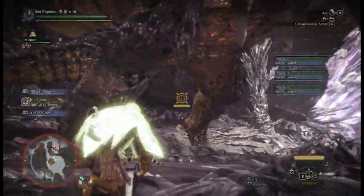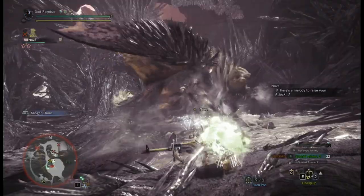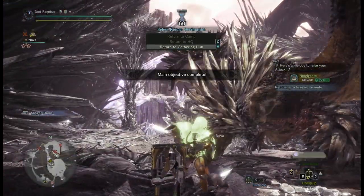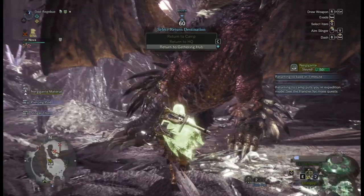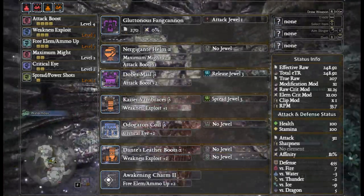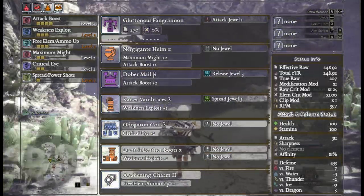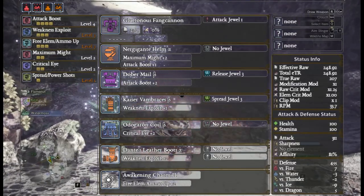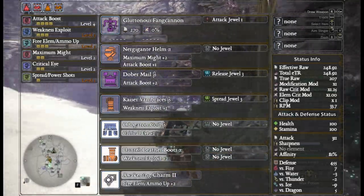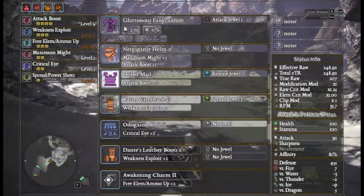At this point you realize that a successful spread heavy bowgun build requires being really lucky with decorations. You should be farming Nergigante through investigations and tier 2 tempered monsters (HR 30+). Hopefully you can put together something like this: Gluttonous Fang Cannon with an Attack decoration, Nergigante Helm Alpha, Dober Mail Beta with a Release decoration, Kaiser Vambraces Beta with a Spread, Odogaron Coil, Dante's Leather Boots Alpha from the Code: Red event quest, and the Awakening Charm level 3. Damage has jumped up a fair bit.